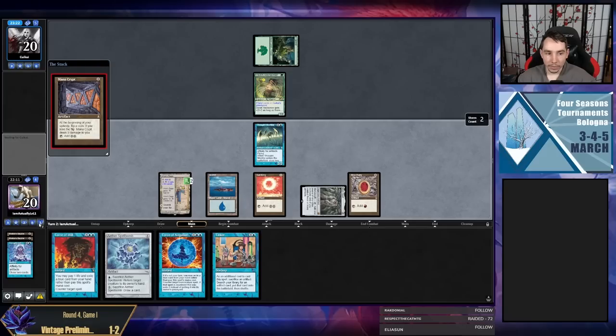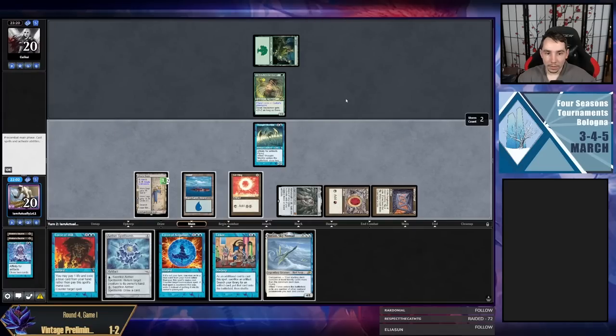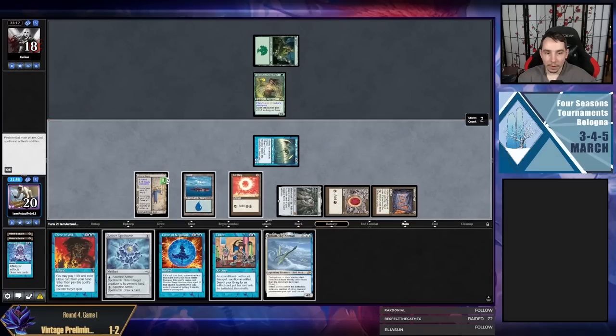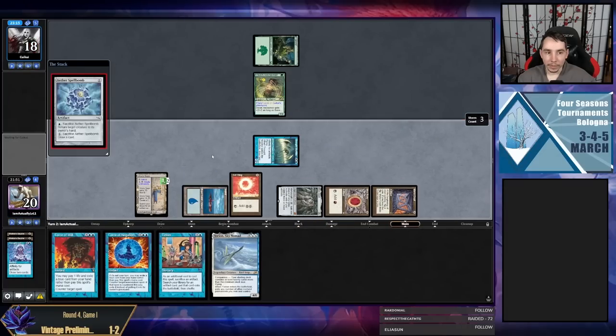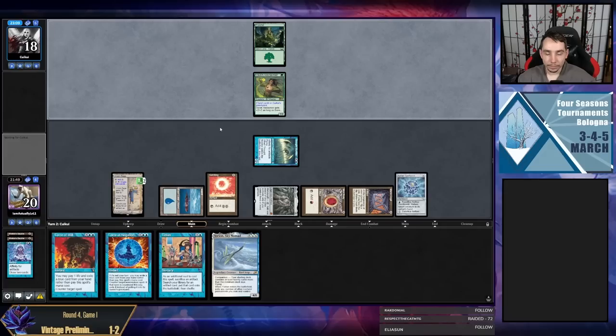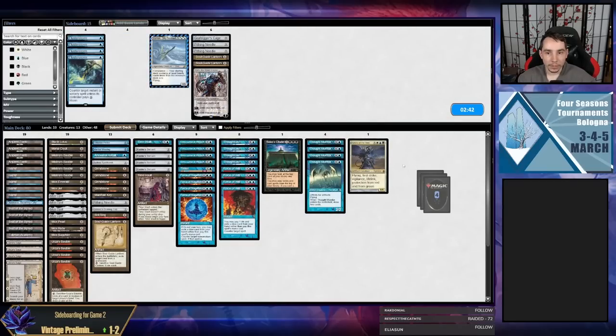I tap this — maybe in a bad way — I was thinking I would want whatever they get off of this Reclaimer. It doesn't matter very much because it'll be tapped anyways. My opponent's not beating double Saga anyways — this way I get to hold up two Forces, make a construct, untap, probably not even make a construct, just get a Key and Tinker into Vault Key. I'm going to bring in Dismember — I assume my opponent is on Collector Ouphe.